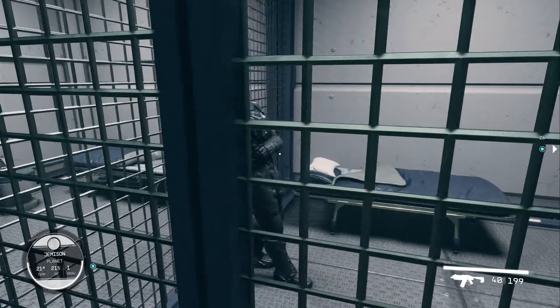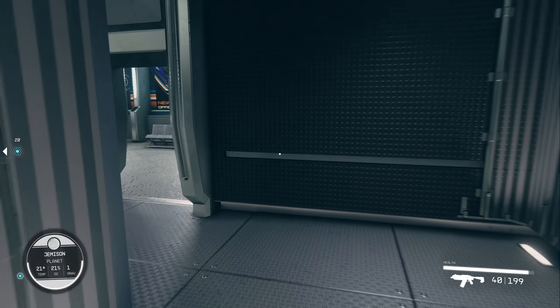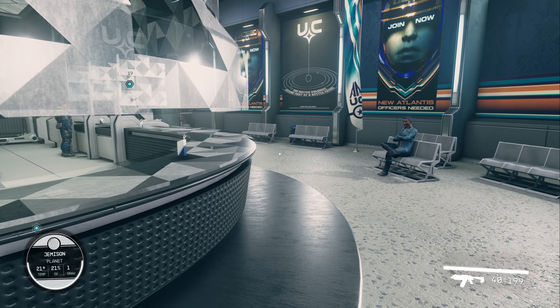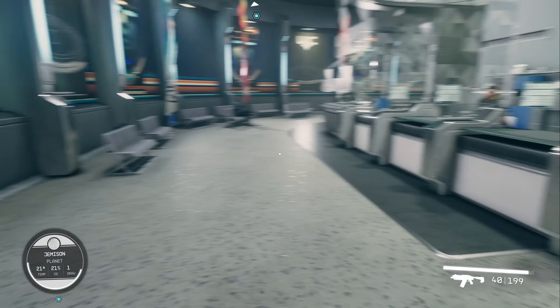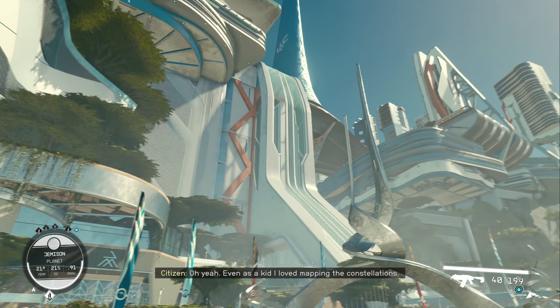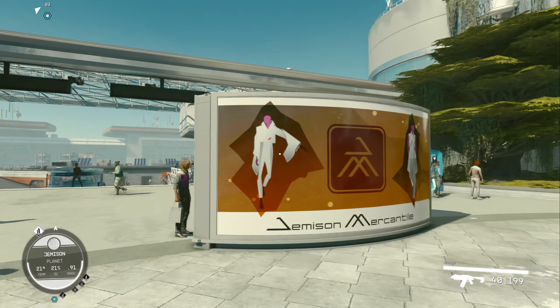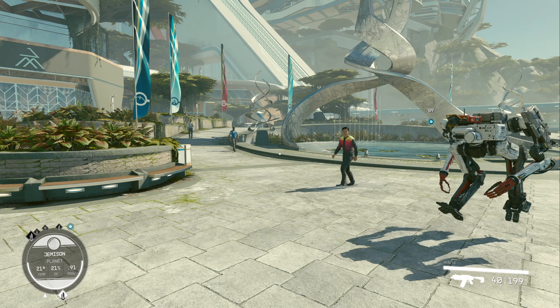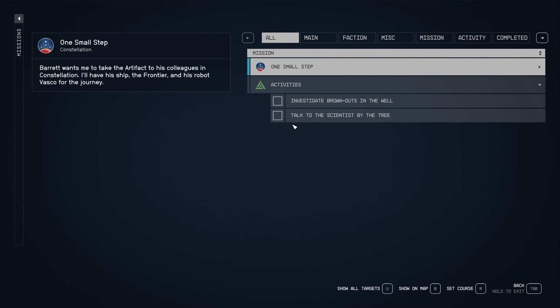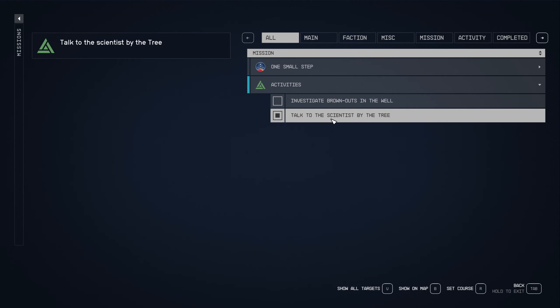Hello — why are you imprisoned? Probably no visa or something. Head of security. This place is really nice looking. Sky is a different shade of blue — I like that. What's the objective now? Investigate the brownouts. One Small Step is the main one. Go to the Lodge, MAST District. Let's get the brownouts and talk to the scientist by the tree first.